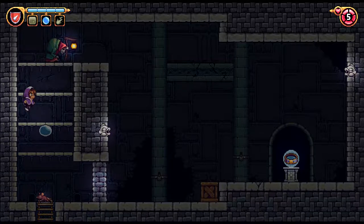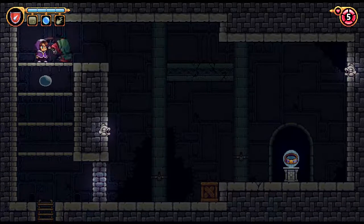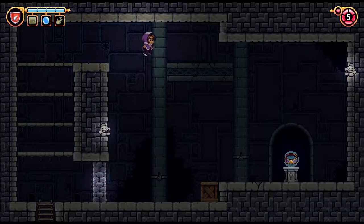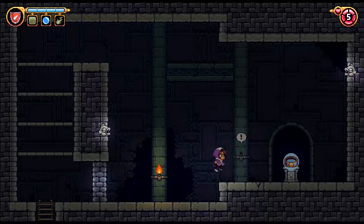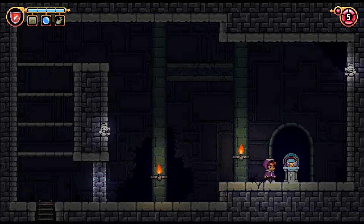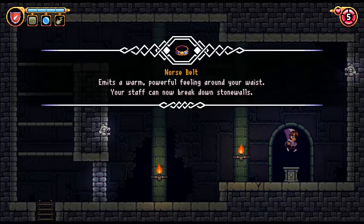Obviously whatever that is — that kind of bracelet there. I don't know why I was so hellbent on finishing off this enemy with lightning to get the extra health, it really wouldn't have mattered. Most likely this gives us whatever we need to smash walls. The Norse Belt — okay, that's not what I would've expected. Emits a warm, powerful feeling around your waist. Buckle up. A belt. I see. Your staff can now break down stone walls.